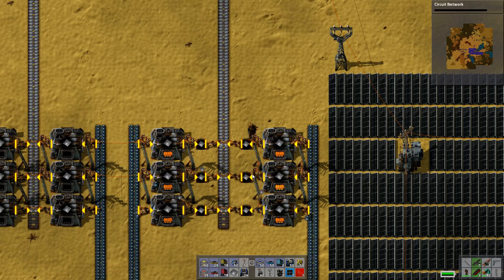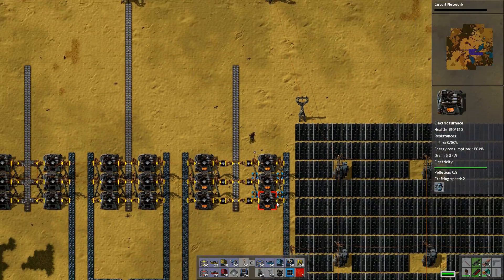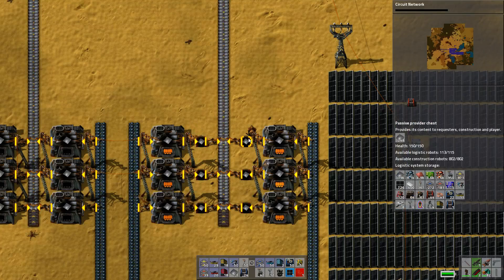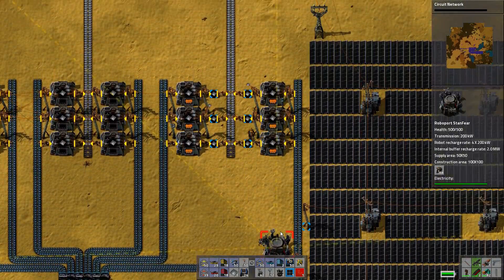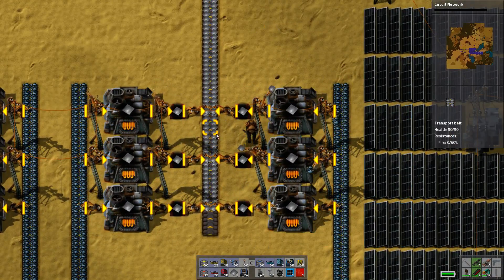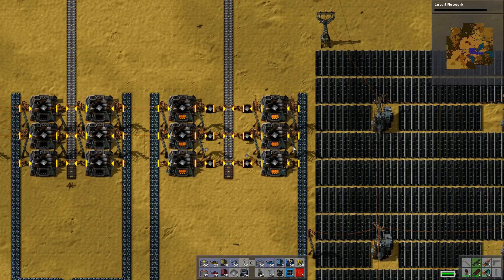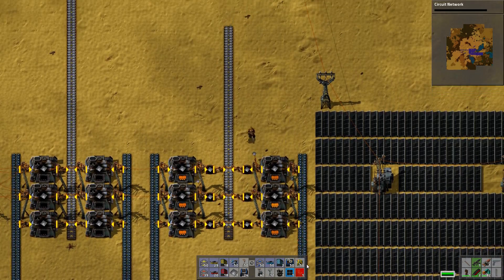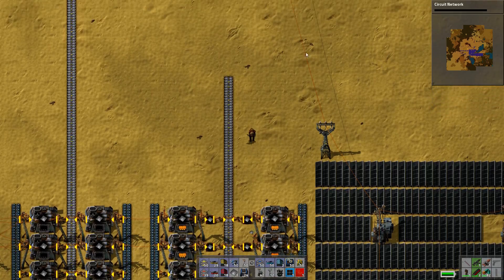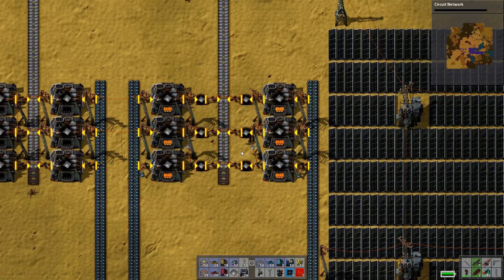The next one is a buffer system. Buffer systems are good if, for example, you just want all your stuff smelted. The good thing about it is you can shove in some passive providers and it all goes into your logistics network. That way you can bring your iron in regardless, off your trains or whatever, get it brought in, get it smelted, and get it in your logistics network with a massive buffer. The only issue is that you're constantly using more iron than you're going to need, and it's very difficult to tell if it's a production issue or an input issue because the buffer masks that for a while.